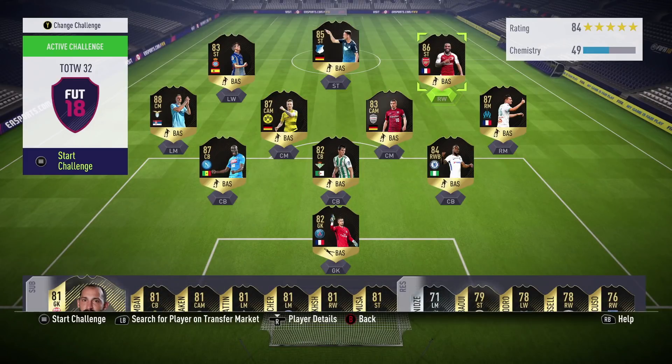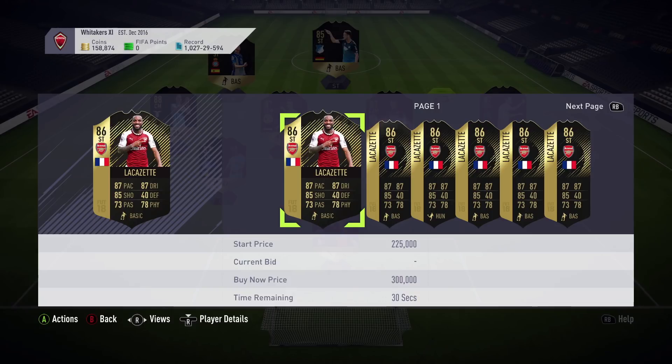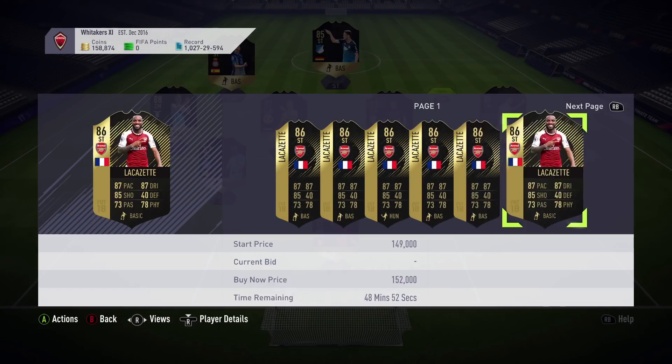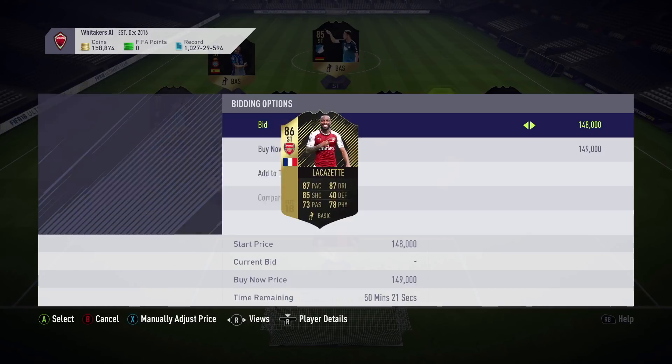Hey guys, what's up? It's Al here from L&M Gaming, and today we're going to be looking at Lacazette. This is his first informed version card — I can't believe this is only his first informed version. I guess he's not been very good this season. We are going to pick him up. There's one on the market for 149,000 coins, which is going to be the cheapest card available.